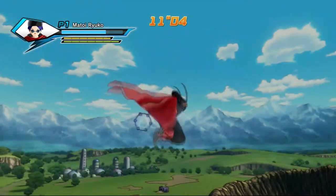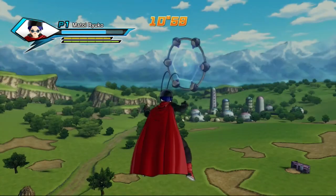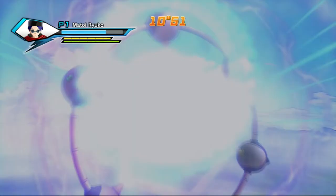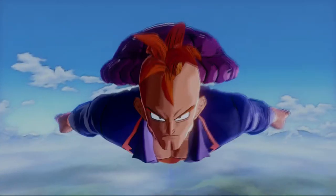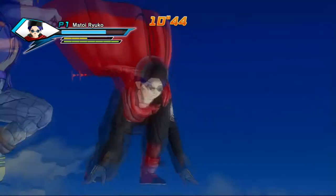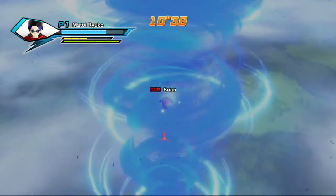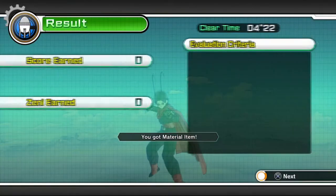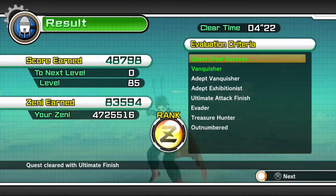Not much of a challenge. When you're ready, make sure your health, ki and stamina are high, and head off to the Sky area to fight the last enemy. The last enemy is a time patroller — they're really not very strong at all. Blue Hurricane finishes him instantly, and the parallel quest is done. Really not a challenge at all.